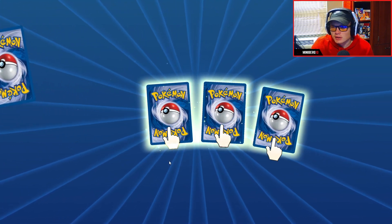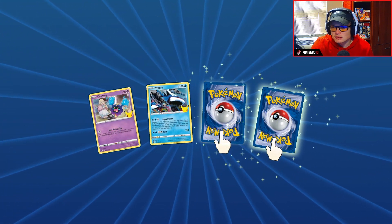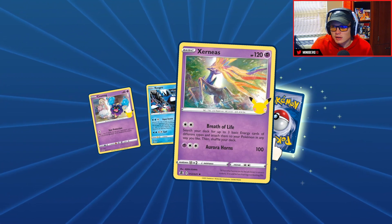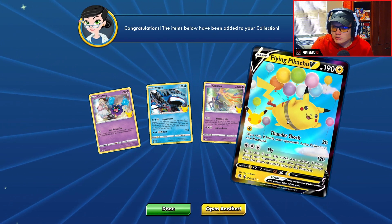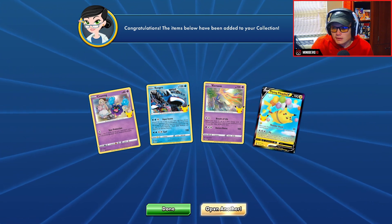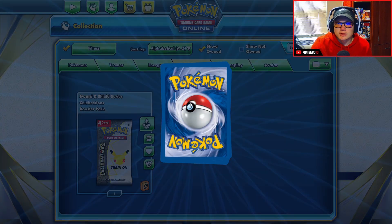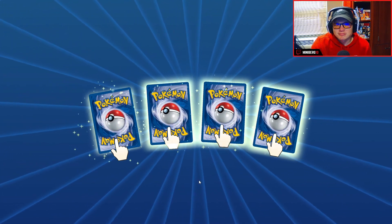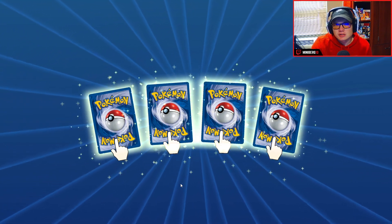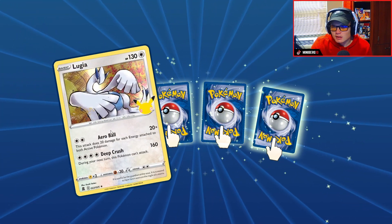There's not really much guessing to do here. Cosmoem again, Kyogre again, Dunsparce, and oh — Flying Pikachu V! If you go watch my other video you'll see I get too excited when I open a Pikachu V Star, which I shouldn't because it's worth about nothing, but I didn't know at the time. It was a cool design — I thought they were Lugia.